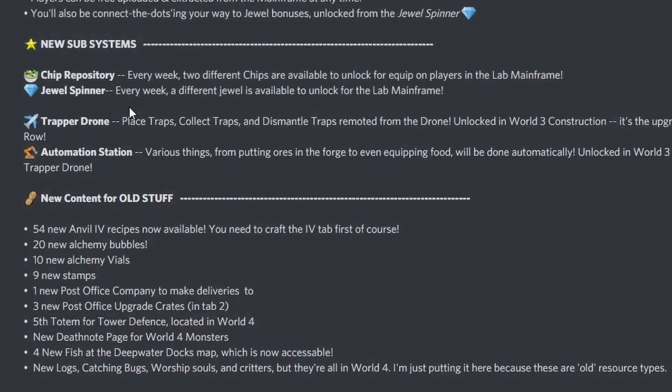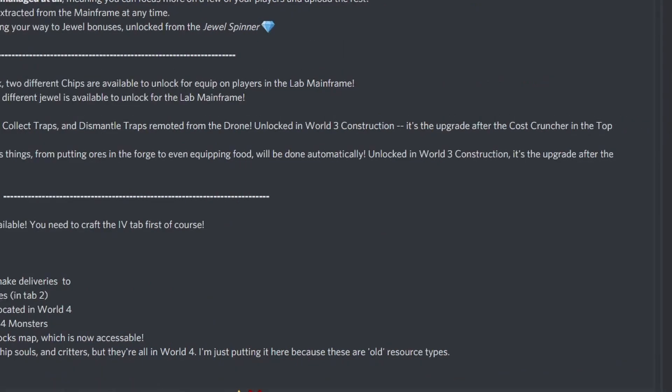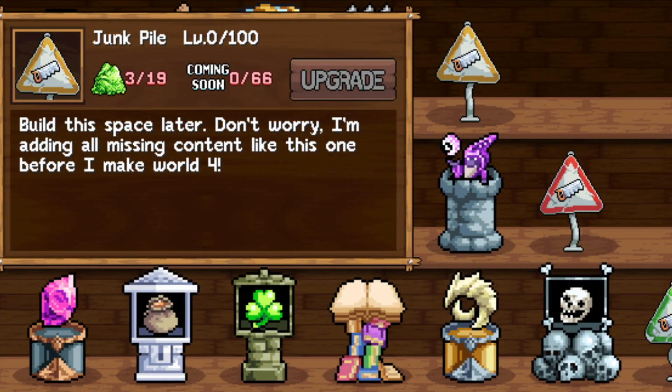This is going to take a while to get all the stuff, but that's a good thing — we don't want those super OP Discord users unlocking the entire world in one day. Here's the Trapper Drone: place traps, collect traps, and dismantle traps remotely from the drone. It's unlocked in World 3 construction — it's the upgrade after the Cost Cruncher in the top row. Right now some of the resources are just question marks.